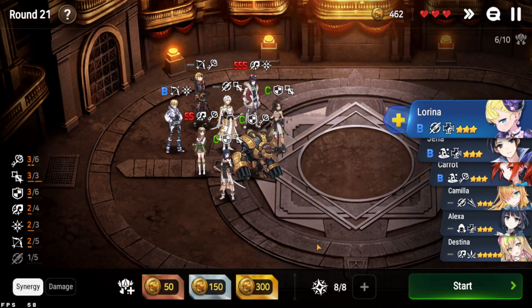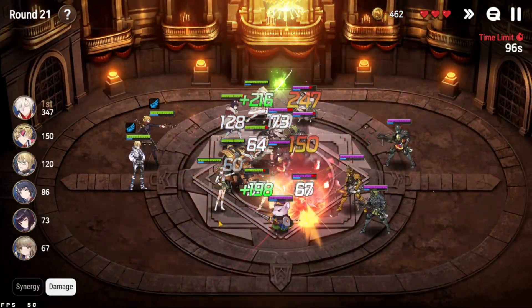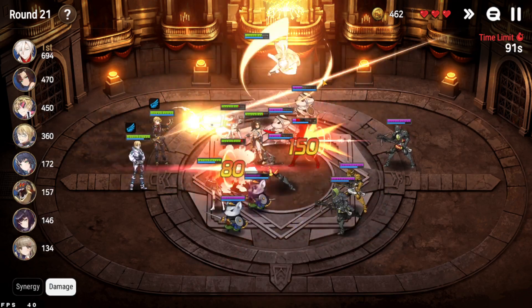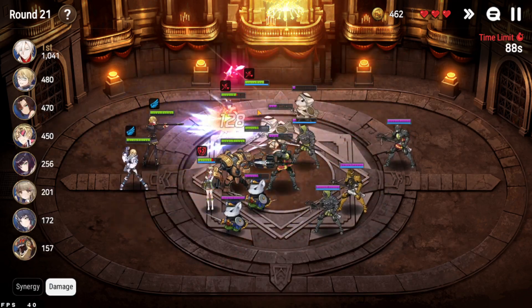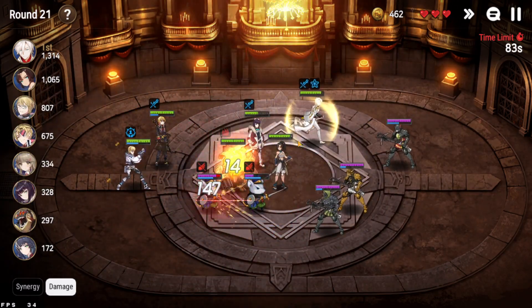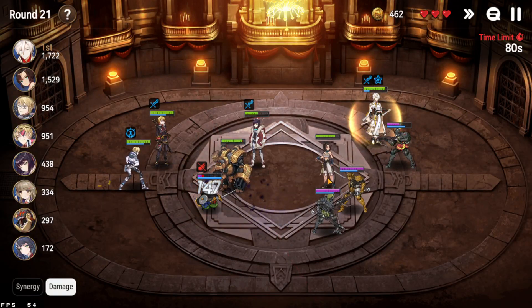Zahak and Lucy will switch positions. Round 21 is rather easy — go for an economy round and save up some money. Zahak now has one of those rats against him. He will always defeat the rat, have his S2 ready to gain invincibility, and hold the battle, which is rather nice. Not quite sure how this will work out on stage 23, but it should be fine.